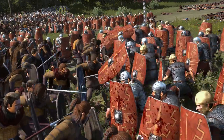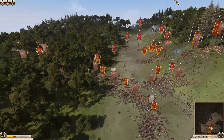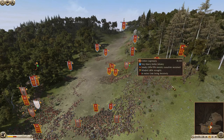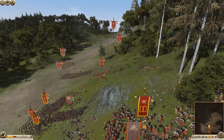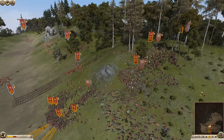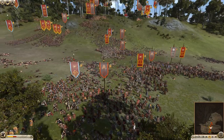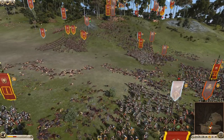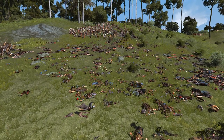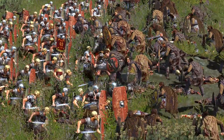Defend the eagle to the last — that is your orders. And there's another cohort coming up. They still seem to have endless supplies. This is a pretty battered unit. They are starting to lose a lot of troops, the Romans. You can see where they've been fighting the entire battle, and there is a lot of dead. Poor men, sent to die.